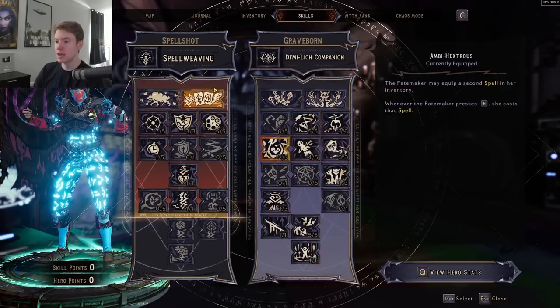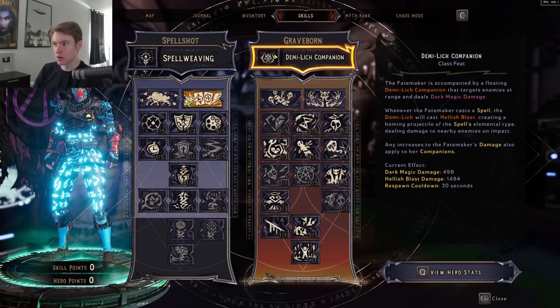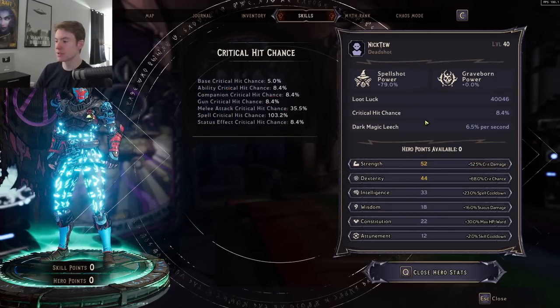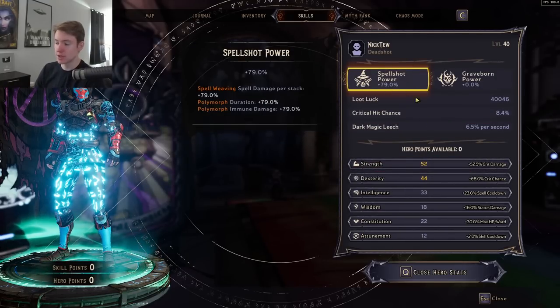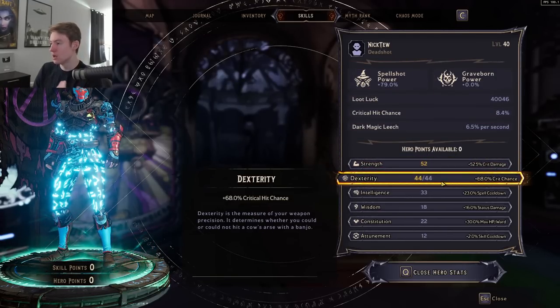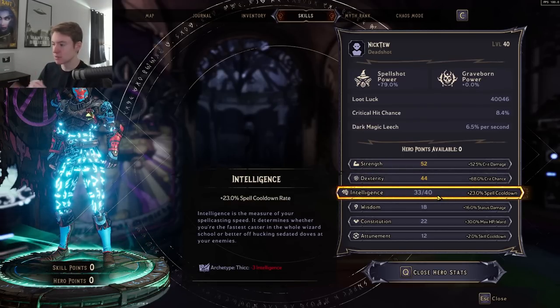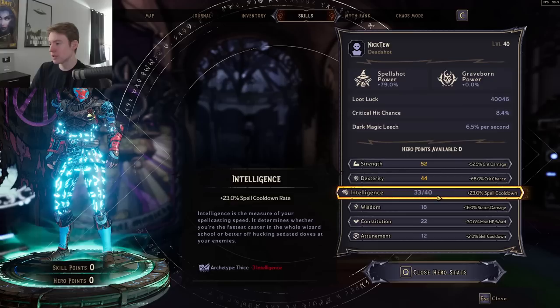First off, let's talk about the skill tree. Because we're dark cryo, we're going to be Graveborn, and that's where we get a lot of extra dark magic damage. For the class hero stats, you just want full crit damage and full crit chance — ultimately that's what's going to be best. Then I go spell cooldown because I want to just spam my spells as much as humanly possible. If you don't really care about that, you could go max HP ward for survivability.